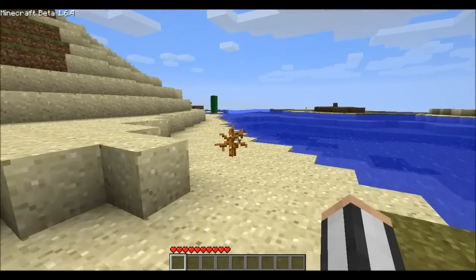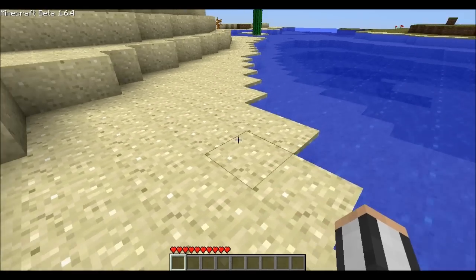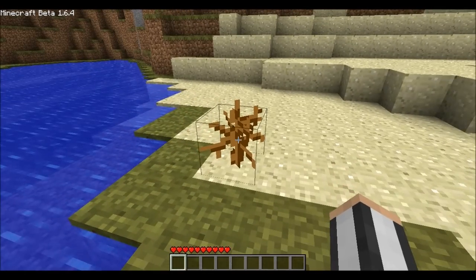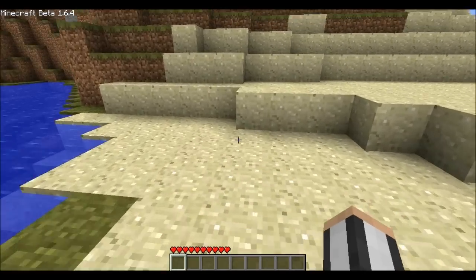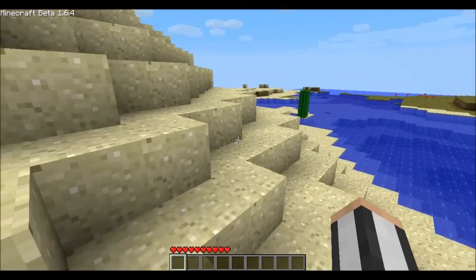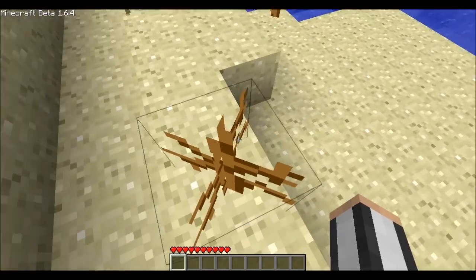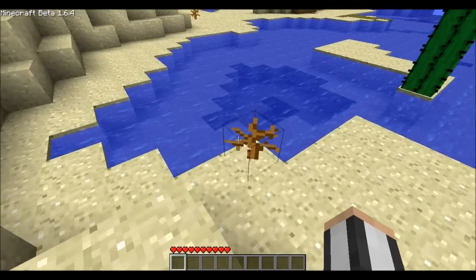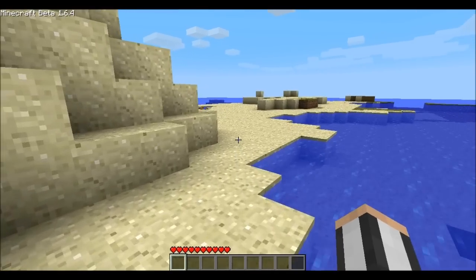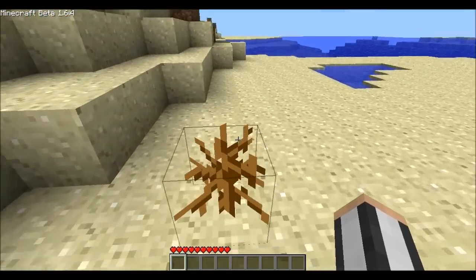It's just basically for looks in the desert — it's just scenery and you can't do anything with it. You can destroy it but it doesn't leave an item right now. Hopefully Notch fixes that and you can eventually pick these up like flowers or mushrooms and at least use them for decoration around your house. But right now they don't drop seeds or anything — they're just decoration. Probably the closest thing you can get to a tumbleweed in Minecraft.